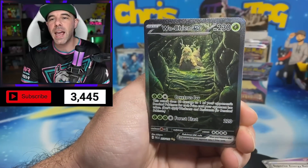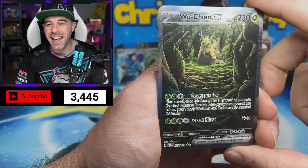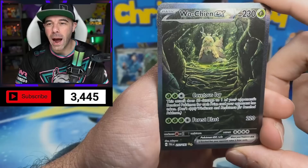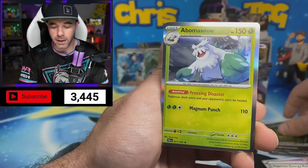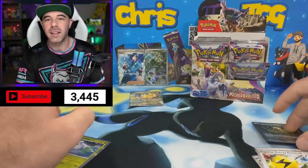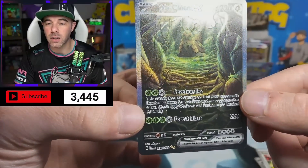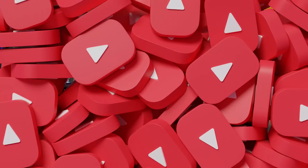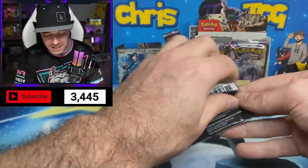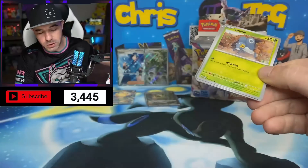We have a Glimmett and a WuCheng EX SAR. Wow, this one looks gorgeous. It's not one of the big money cards from the set, but it is still absolutely beautiful. This is our SAR — our special illustration rare — that we got so far. Let's see what else we can get out of this box. That is not the droid we were looking for, but it is absolutely beautiful, and WuCheng is actually a strong Pokemon in the video game itself.